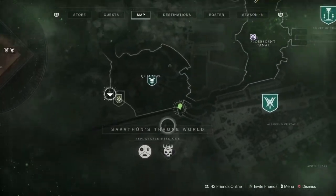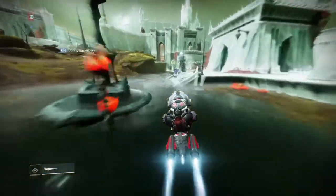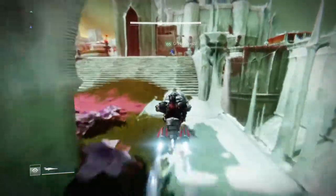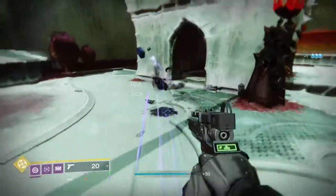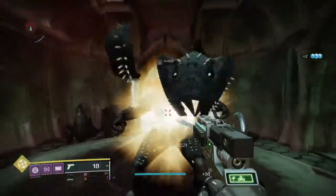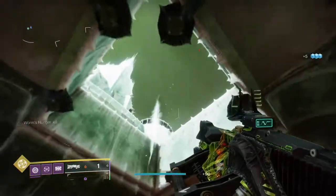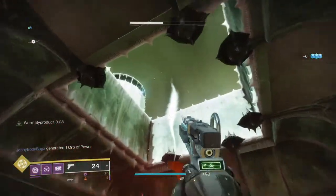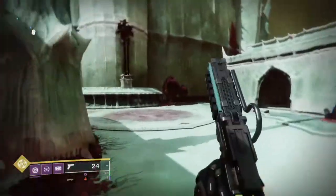The second rift is also in the Quagmire, over on the right-hand side. Follow straight over from Fynch and come into this little area, following the exact path shown — on your sparrow or on foot, whatever feels better. I cleared all the enemies so you don't feel any pressure. Look up right in the middle of the area and you'll see the sliver again — shoot yourself with the Parasite and then shoot the target.